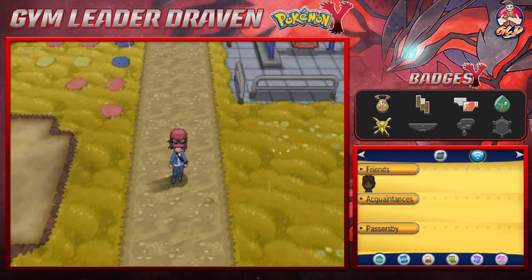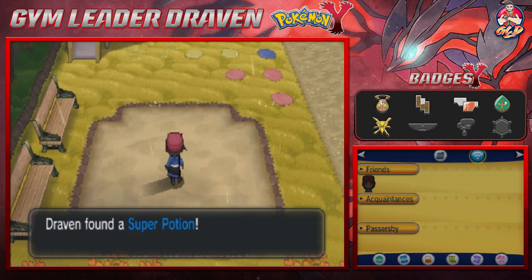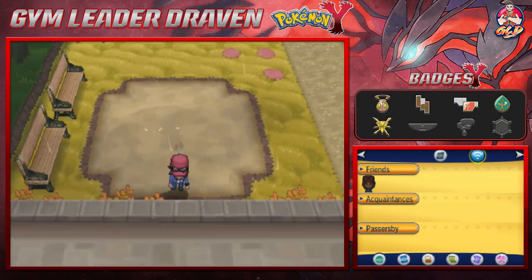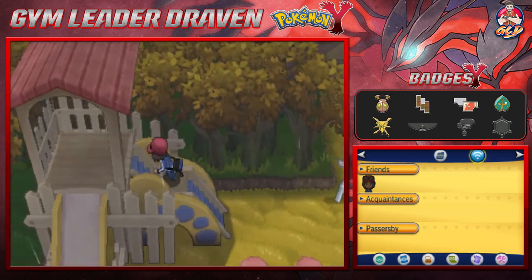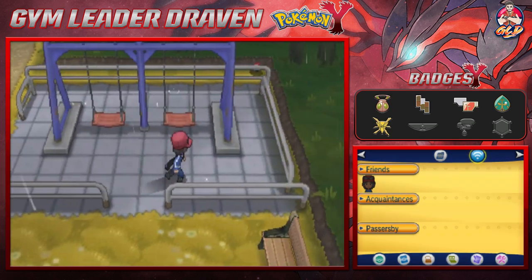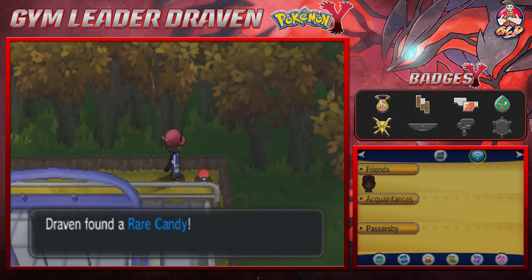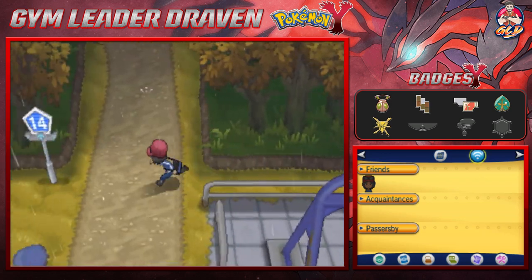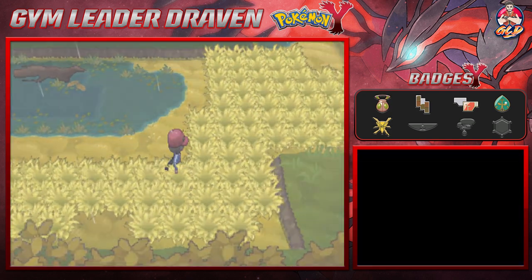Going to pause real quick — getting a phone call. Alright guys, we're back. Down the middle of the sand you can find a Super Potion. You can also slide down here — and there's a Pokeball, let's grab that. Right here you can find a Rare Candy, something that's always useful. We're heading straight into the forest where you'll find some interesting Pokemon.